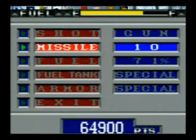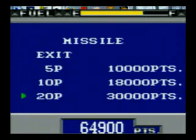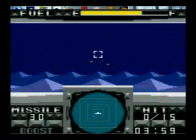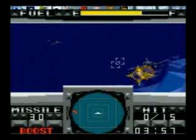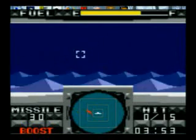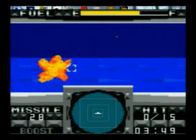After every mission you get access to an upgrade screen where you can buy upgrades for one of five different things. You can upgrade your gun, add to the number of missiles you're carrying — that's the only way to replenish them, as there are no power-ups mid-level. You can increase how much fuel you've got left, increase the size of the fuel tank, and increase your armor level, which reduces how much damage you take from being shot at.